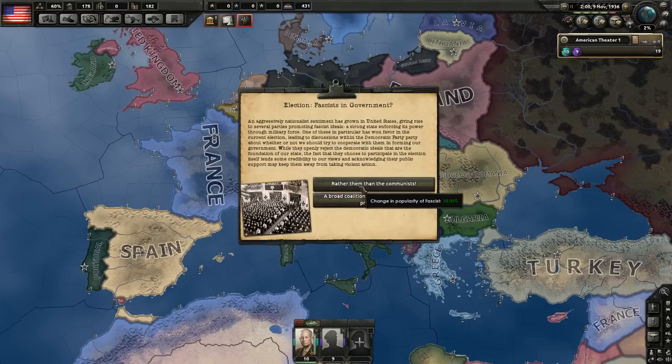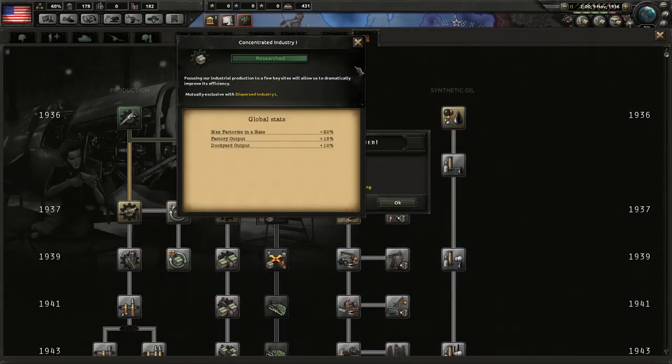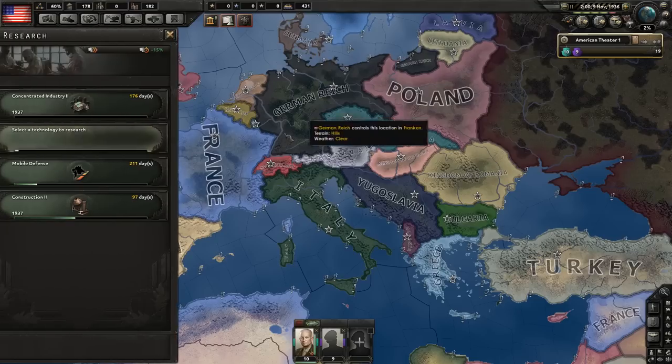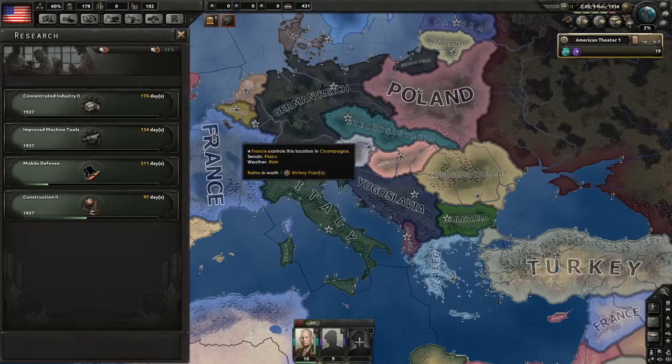We have a very good event — we're going to choose the first option: election of a fascist in the government, 10% increase. We're getting closer to changing the government. Let's go with Concentrated Industry and Improved Machine Tools — we're investing in our economy.